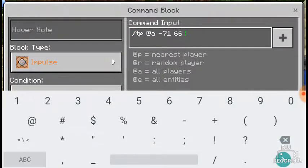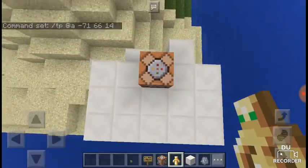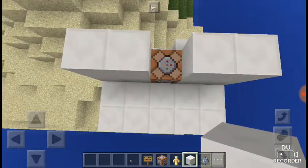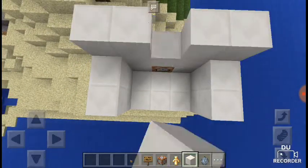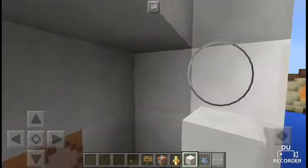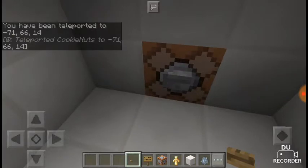This elevator uses teleportation via command blocks, so you don't need any redstone. Note that command blocks were released in version 1.5, so you need at least that version. Just put a button here and it's done.